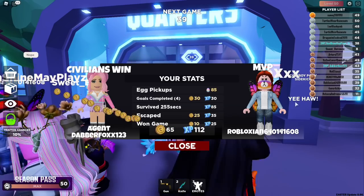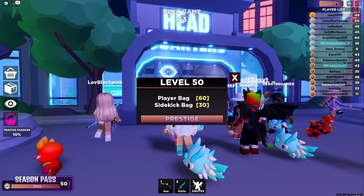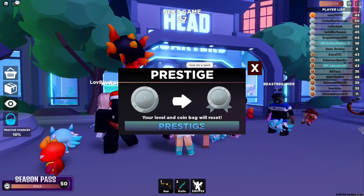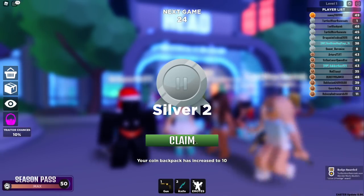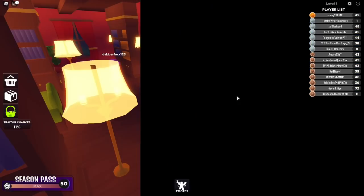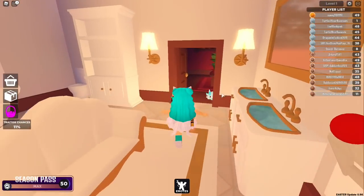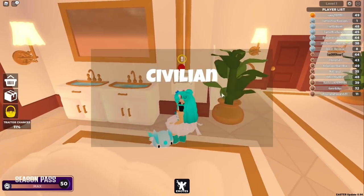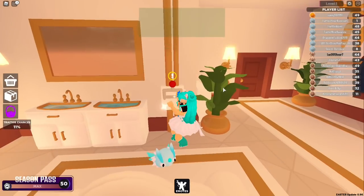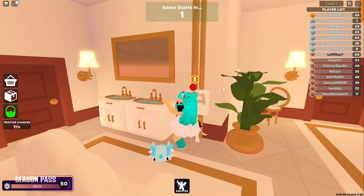Wait, did I prestige? I prestiged! Yes, oh my gosh! I am now prestige level two in silver. Look at this — silver two! But the bad thing is — no, I shouldn't have prestiged. That was a bad move. I should not have prestiged because now I can't pick up as many eggs as before. I should have waited to prestige. I could have gotten so many eggs had I not prestiged. You know what, it's fine — I'll just have to grind a lot on the game to level up super quick again.